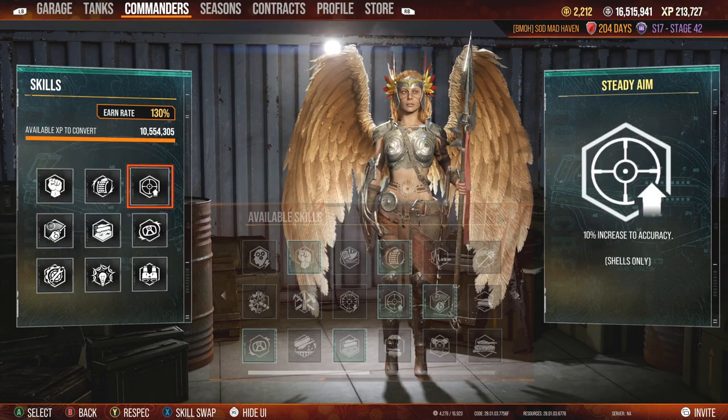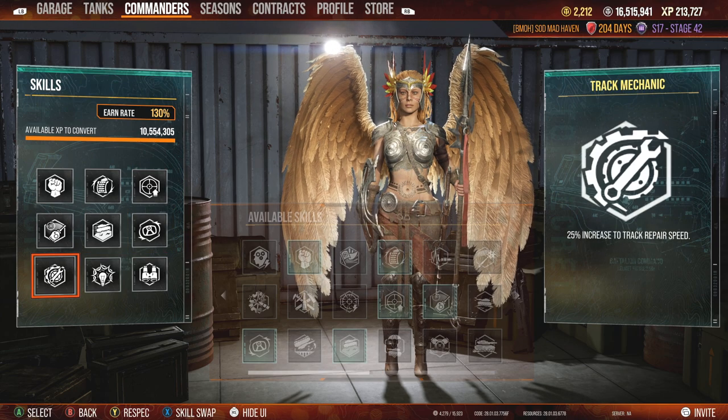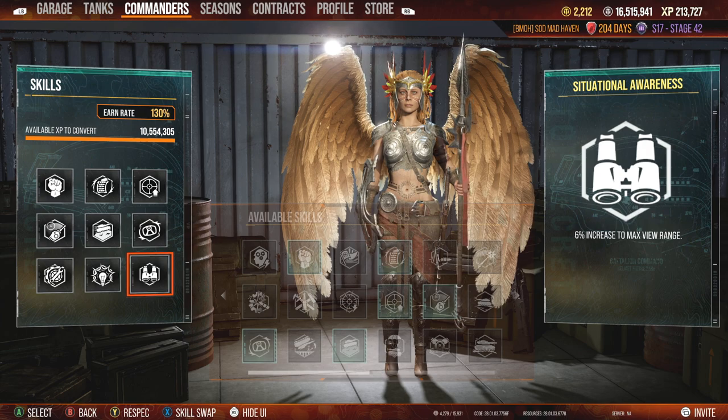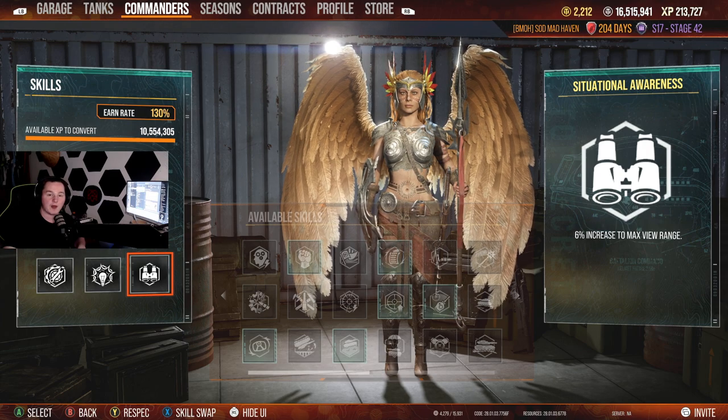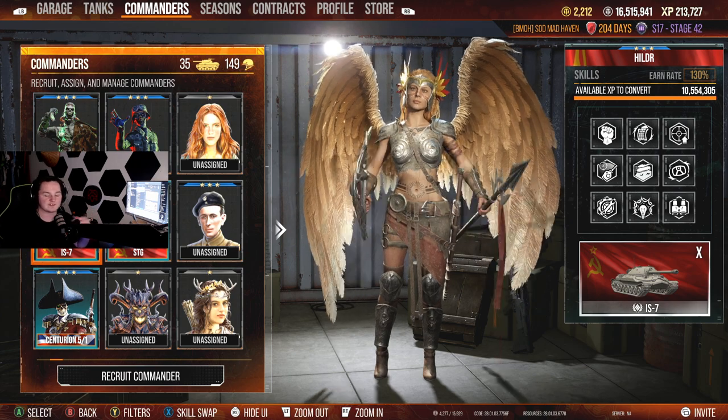Starting off: Boren Leader, Rapid Loading, Steady Aim, Clutch Braking, Off-Road Driving, Snapshot, Track Mechanics, Accents, and Situational Awareness. A very basic loadout, nothing really crazy to go off about. That's just a standard 9-perk loadout for heavy tanks for me.